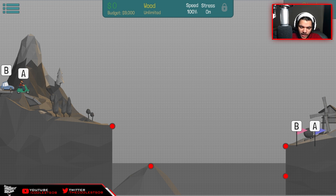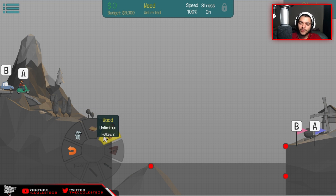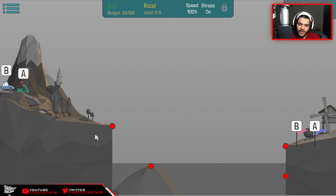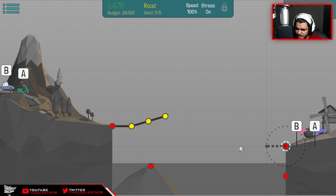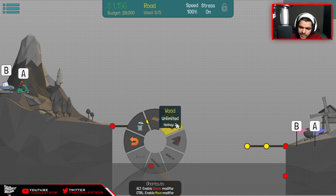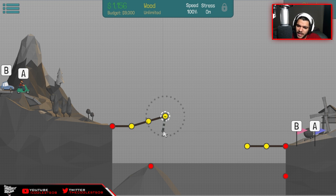Let's see what materials we have - five road and unlimited wood. I love unlimited wood. Five road, we're gonna have to think about this one. He has to come from BA to BA on this side. We're gonna do it. Let's go - three road that way, then three road flat. Let's see if this actually works, and now let's bust out the wood and make triangles.